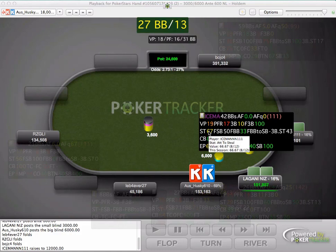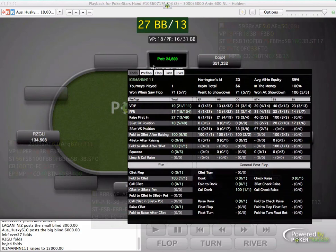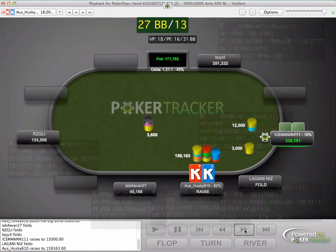He's had 12 opportunities to steal and stolen eight of them. Using a HUD, we can see attempt to steal from the button is 40%, with only five opportunities. From the cutoff it's quite wide as well. So it's not going to be just his value hands that he's using to raise here - it's going to be quite wide. Let's see what Oz Husky decides to do.